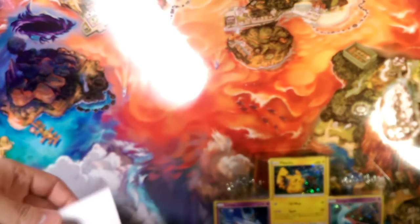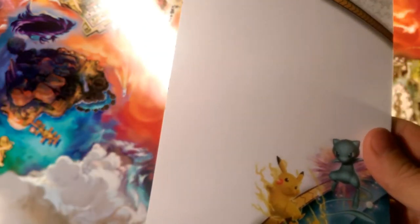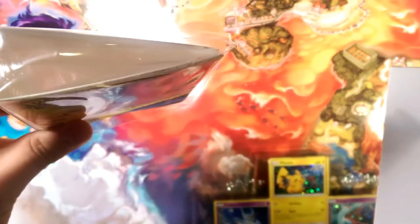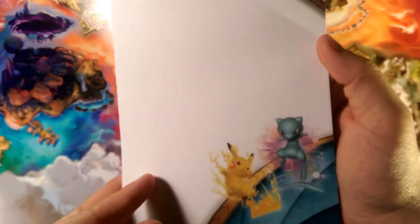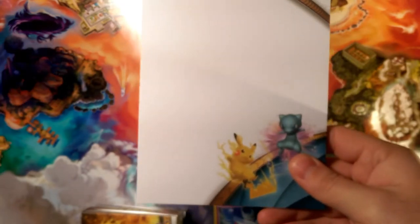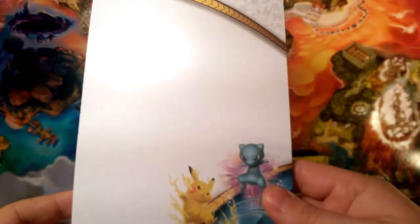You also get this awesome notepad — I used my notepad from my other one a lot, so it's kind of cool to get another one. You get a little pamphlet booklet for your Shining Legends hollows. It has a Rowlet, Litten, and Popplio on the back, so this one's a little different from my previous one.